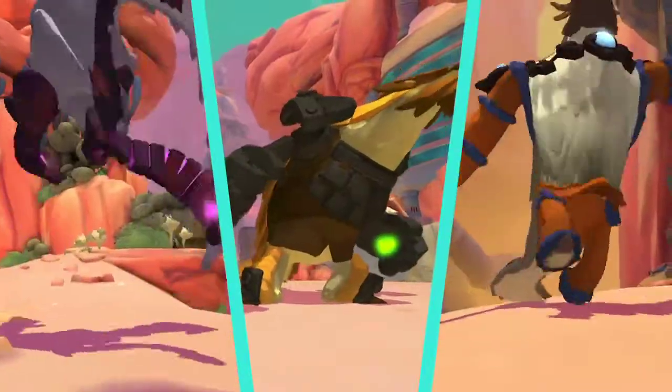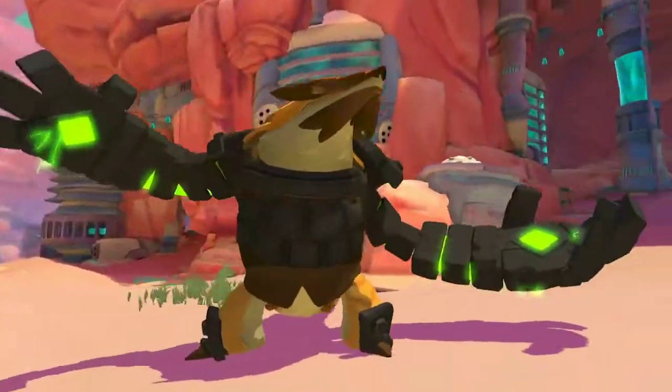Rutger uses rock walls and heavy hits to block enemies, control the terrain, and protect the land at any cost.